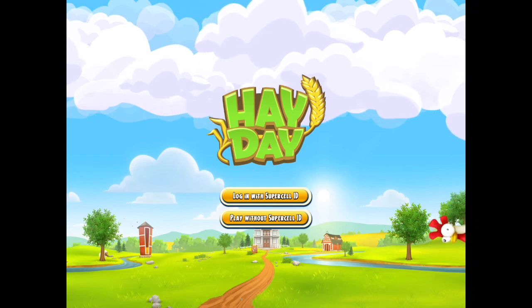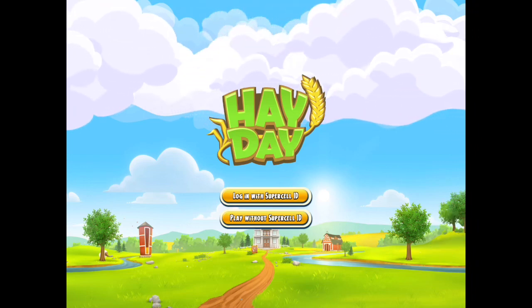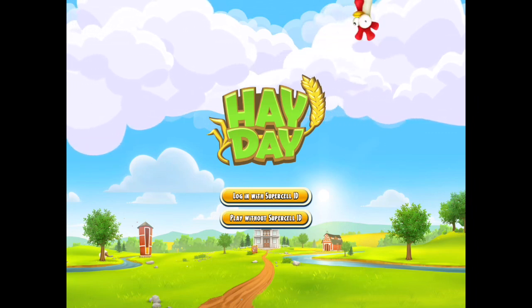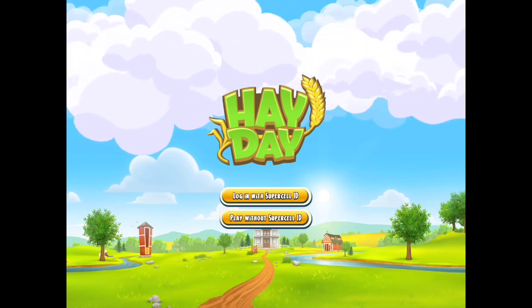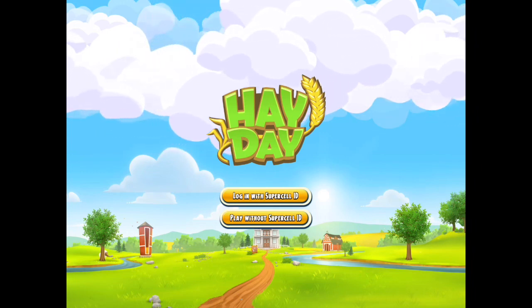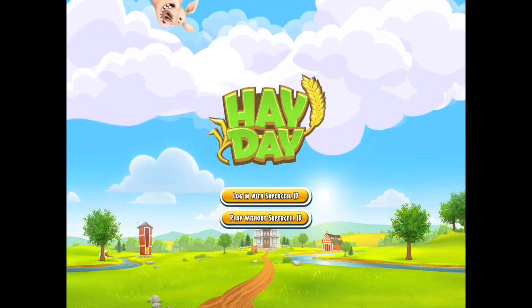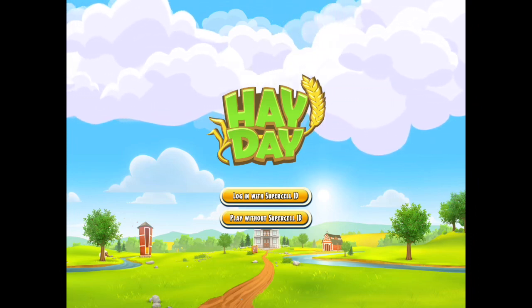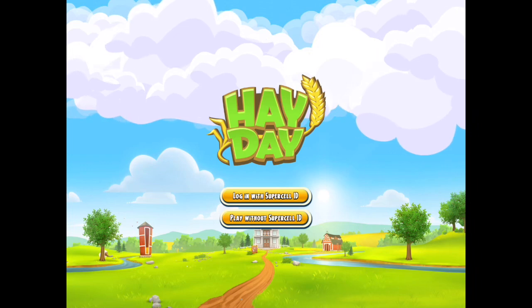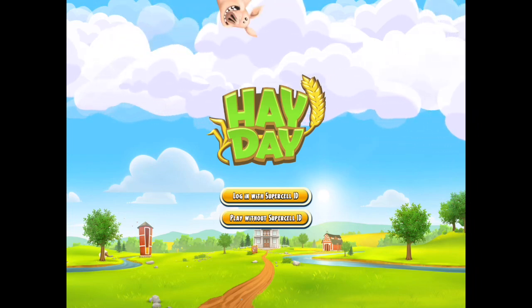I thought I would document the process and make a little mini series about it, starting with how to actually set up the farm, because there can sometimes be a lot of confusion surrounding how the Supercell ID works. So if you are brand new to Heyday and you've never played the game before, when you first download the app this should be the screen that you see.